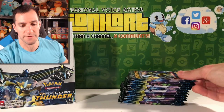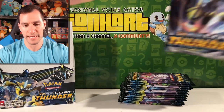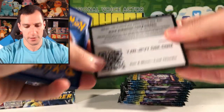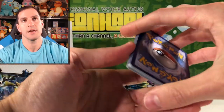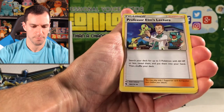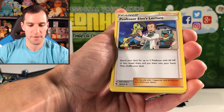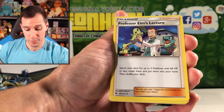And then we got a definitely fan favorite — Espeon non-holographic. Still got plenty of packs to go, so we should be getting some pretty incredible pulls in these last packs. I'll go with Water — I just wanted to say Water. Professor Elm's Lecture — I wonder if that's also a Full Art Trainer Supporter card. Maybe we'll pull it.